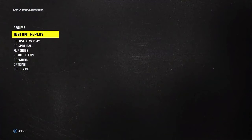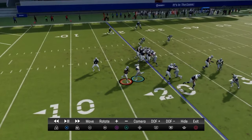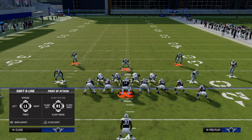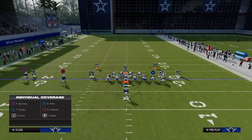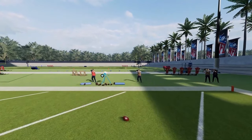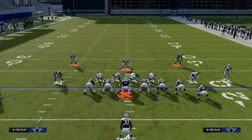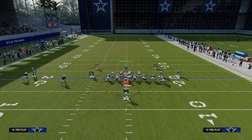Now that we've taken away the run, one of the things we have to look at is can we take away the pass as well? This would be an obvious bubble screen — they would throw the bubble screen and it would be a pretty good gain. To take away the bubble screen, we're going to pass commit, crash down, shade outside and underneath — everything's the same. Then you're going to stand right here and man your user up. If they try to throw the bubble screen, that's a 0 AP lurk artist — oftentimes that's a pick six. As long as you pass commit, shade outside and underneath, this will stop the bubble screen.